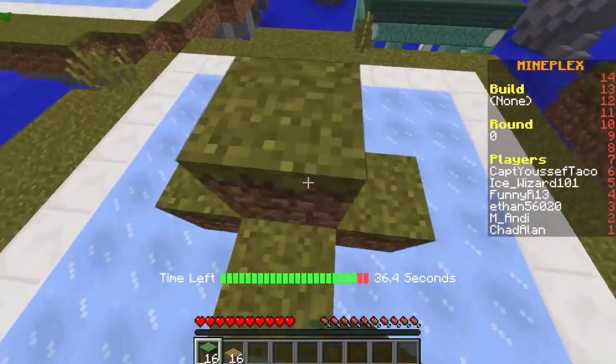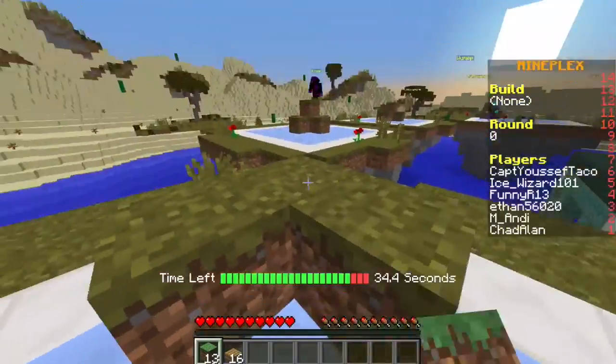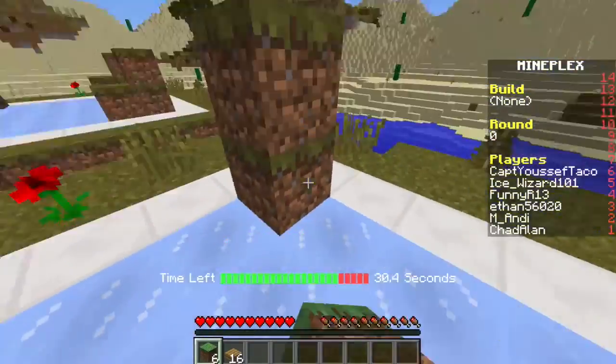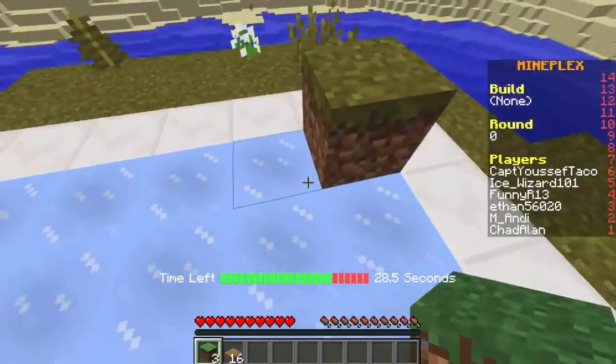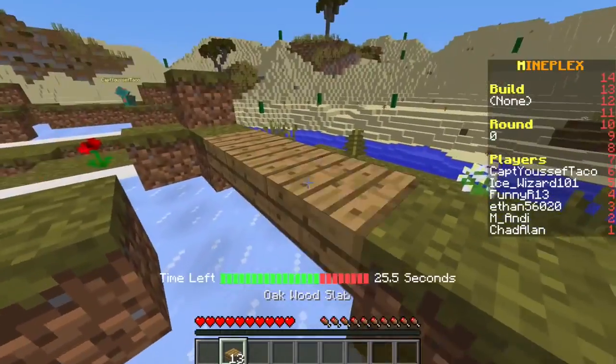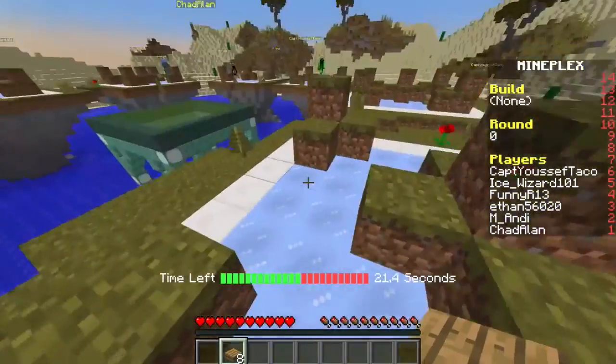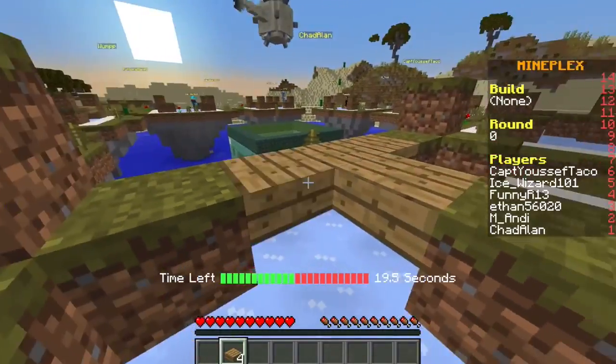We got this, put this here, and then over here in the corner. We've got to make these bridges - this is what this is called - 'Bridges' - like the game Bridges, a very, very small map.